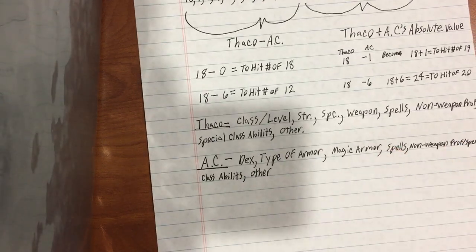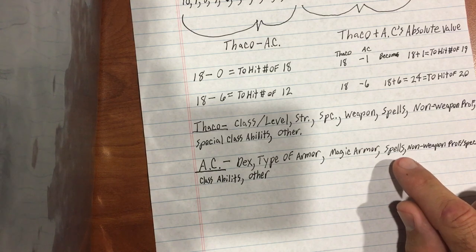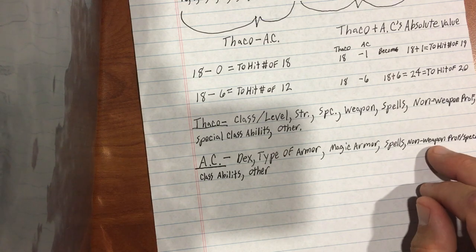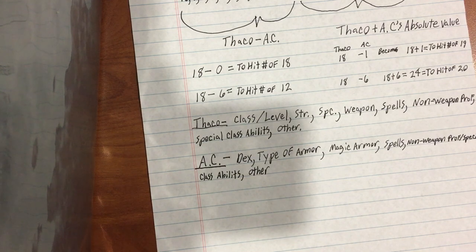I skipped several things, so let's go back. You've got magical pluses to your armor. Just like with THACO, you also have spells that can improve your armor class or the armor class of companions. You have non-weapon proficiencies such as armor optimization. And you have special class abilities — the first that comes to mind is also called armor optimization, which is a gladiator special ability in Dark Sun. As long as you're wearing any piece of armor — even just a single greave — every five levels it will drop your armor class by one.